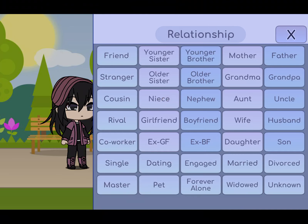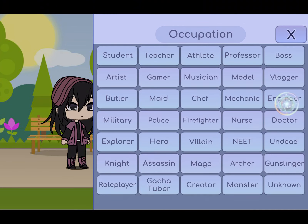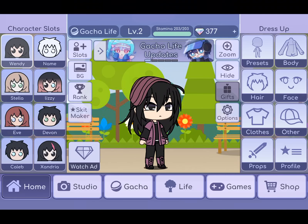She is friendly. Sometimes she's mean, but she's only mean to air a comment. So she's a friend and she is sweet. What is her personality? She's smart. Let's find a student. And voila, Wendy Testaburger. Oh, I couldn't say her last name. Try to guess!